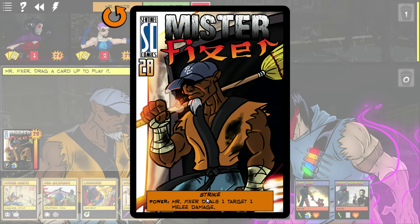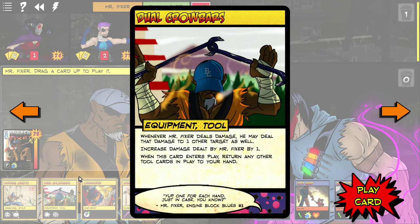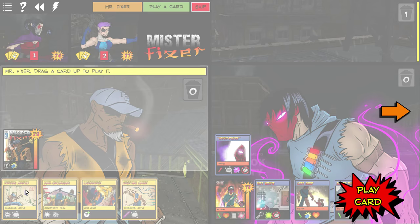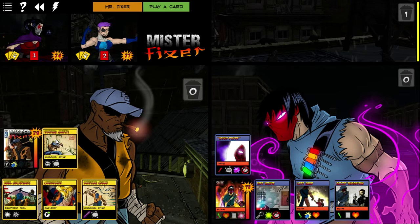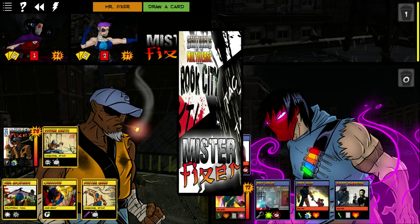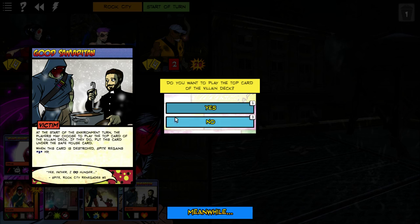Mr. Fixer has Strike which deals one damage, but he uses stances based on the four Shaolin-style stances, plus mechanic tools he uses as weapons — like the dual crowbar which is supposed to be the twin hook swords. Driving Mantis is actually one of the main reasons I suggested Mr. Fixer. Driving Mantis does a lot to keep Spite from healing too much. Spite is not supposed to be healing too easily.